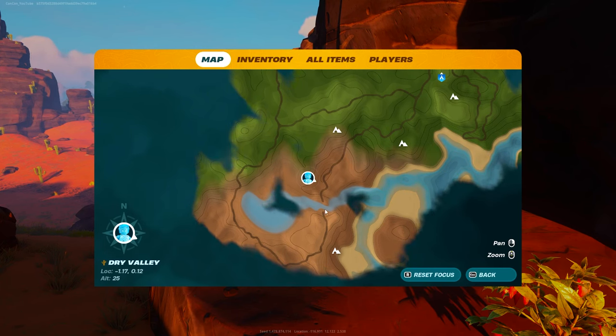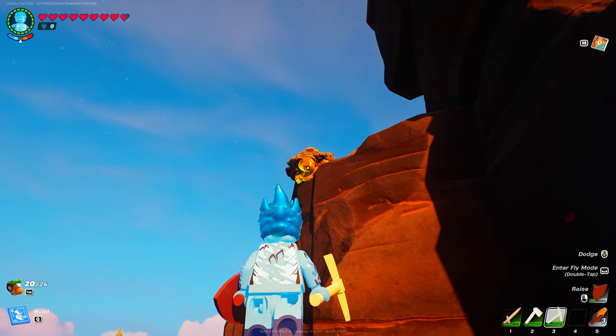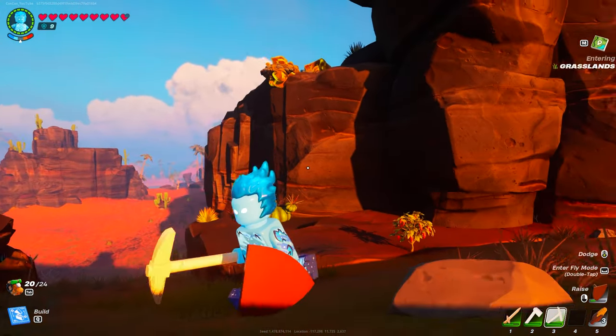This is the brown sandy desert-looking biome on the map. What you're looking for — amber — actually kind of looks like gold, but you'll notice that it's in hard-to-reach places, so you're going to have to build staircases.